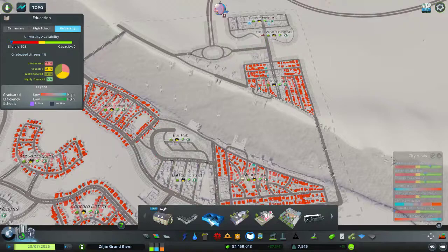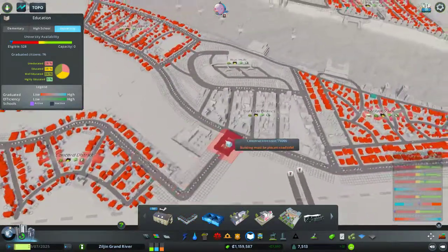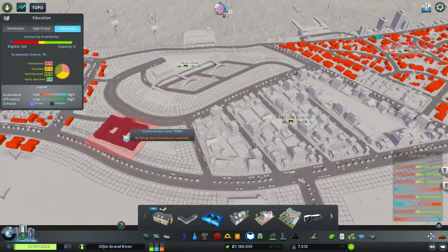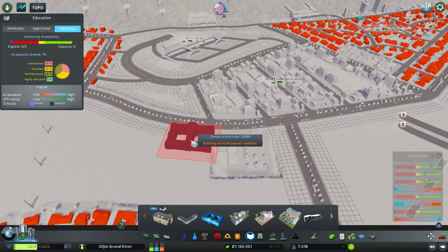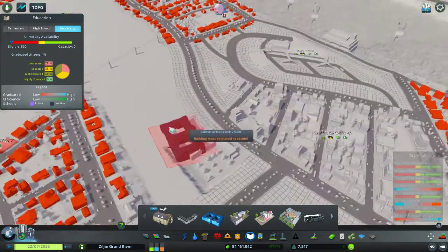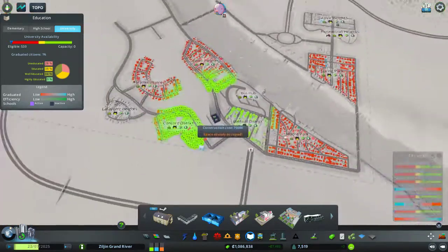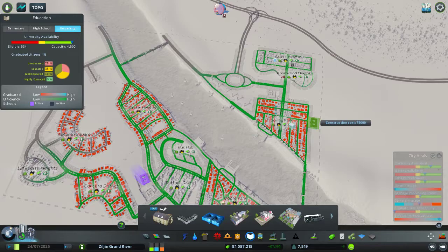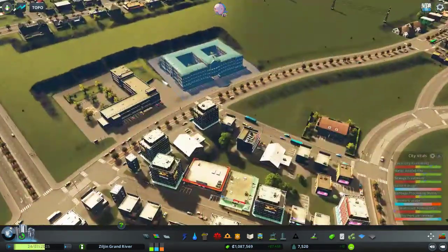All these upgraded buildings need more education and I never built a university. I have a high school so I definitely want the university to be near this bus hub if possible — it's not entirely possible, so I'll place it over here. I'll try to put it right next to the high school and give some smiley faces to everybody. Almost full residential coverage!